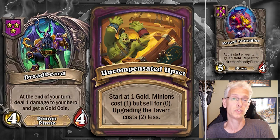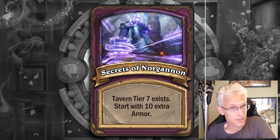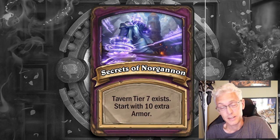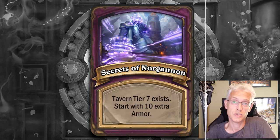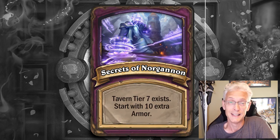Anything that gives you gold coins is going to help you win these lobbies dramatically faster. Secrets of Norganid — Tier 7 exists. Play this as a normal game, but remember that you do have 10 extra armor, so you can take some chances you might normally not take. Utilize this so you can tier where you normally want to. But don't go too crazy, because you're not going to get that value till tier 7. And if someone gets a win condition early and just runs out of control, it's not going to matter when you find that tier 7, as you get killed by a Nomi with 200/200 cracklings. So keep it within reason.